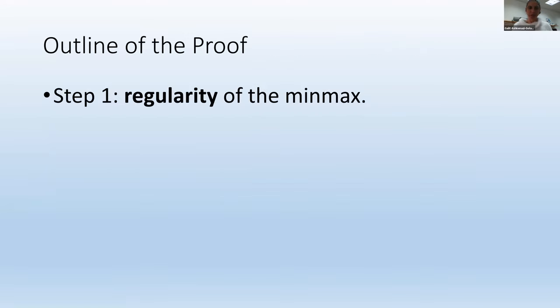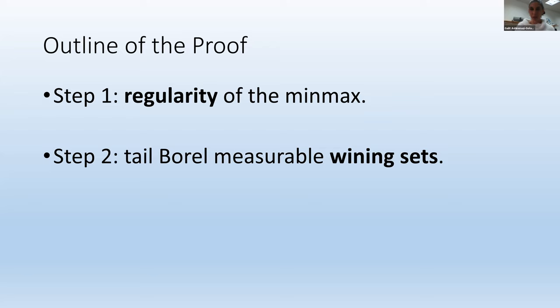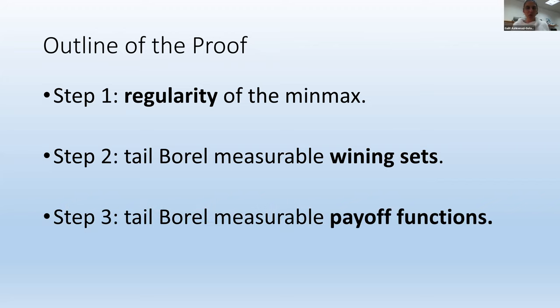The outline of the proof: in step one, we talk about regularity of the min-max — regularity similar to that of a probability measure. Step two is about tail-Borel-measurable winning sets, where each player has their own tail-Borel-measurable winning set. Step three goes from sets to tail-Borel-measurable payoff functions. Each step builds on the former one.